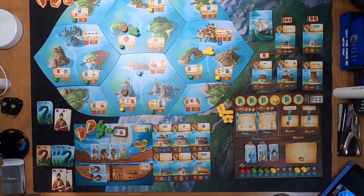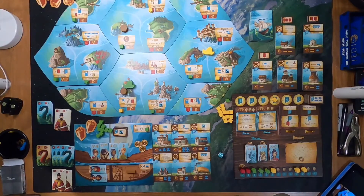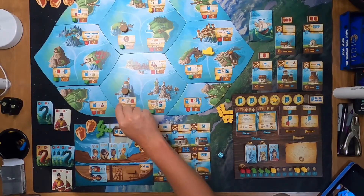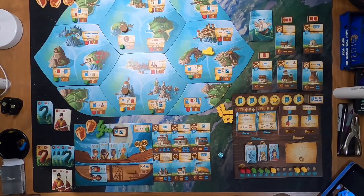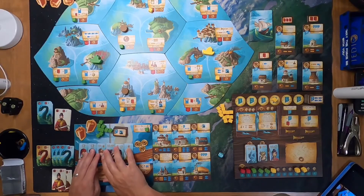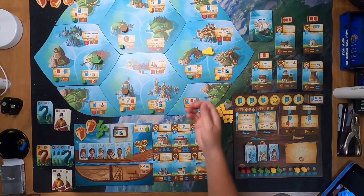I need to go after high-cost buildings or really rake in VP. I'm going to come down to Zillum — wait, no, if I go there I'll have to pay him and that'll give him 16. We don't want that. Three, five, seven — yeah, I can go here instead. I own this town so I can rest up my two diplomats, put an influence down. That's all I'm going to need — a very quick turn but that's fine.